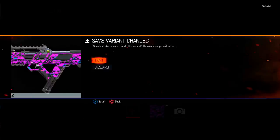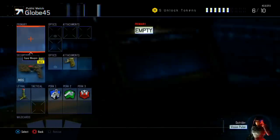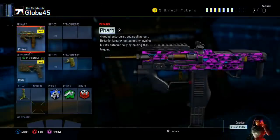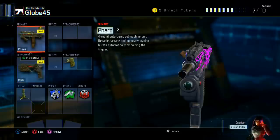Now put the camo that you want on there — in this case the Royal Flush camo, or any other camo — and then save the variant. And boom, that's pretty much it: you've glitched one camo to another very seamlessly.